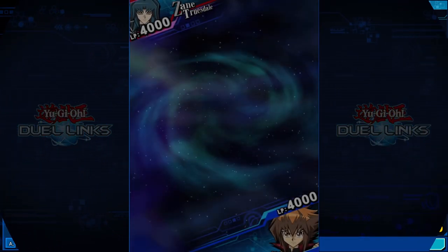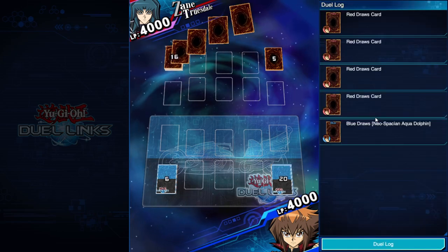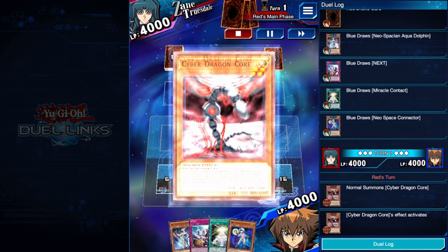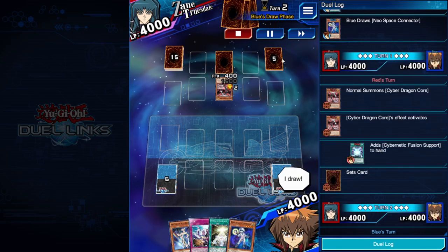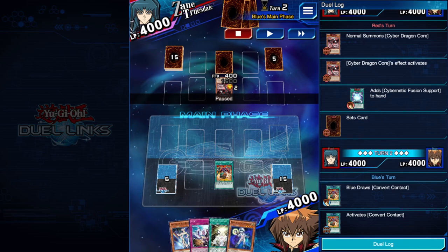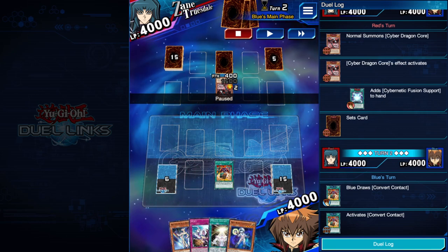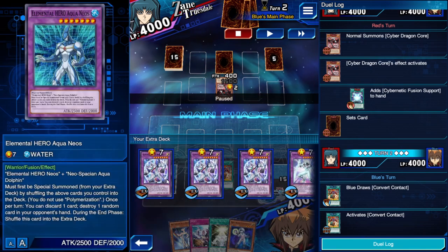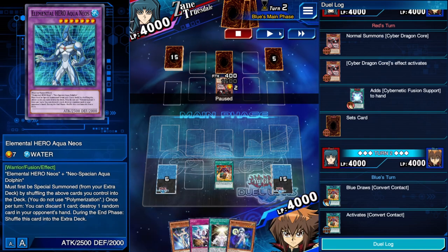Fifth duel: Jaden against Dane, I'm going second. Cyber Dragon player — he goes for the Cyber Reincarnation fusion support and sets a card. My hand is good: I have Neospace Connector, Miracle Contact giving me access to Brave Neos and Aqua Neos, and Next as defense. I top-deck into Convert Contact, so I can set up for whatever extra deck monster I need — Glow Neos, Storm Neos, anything.